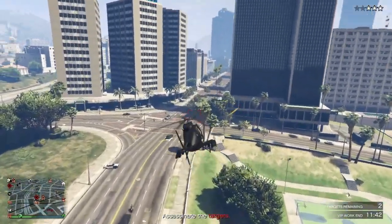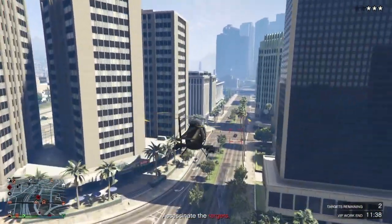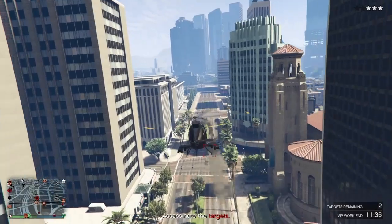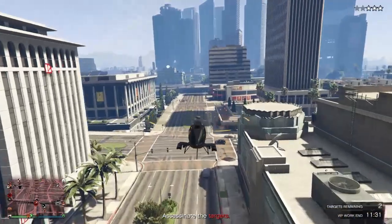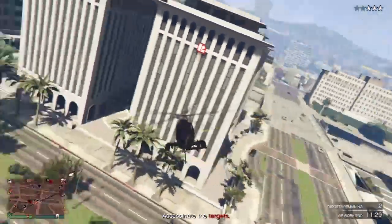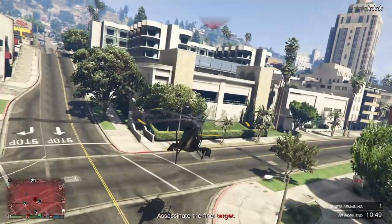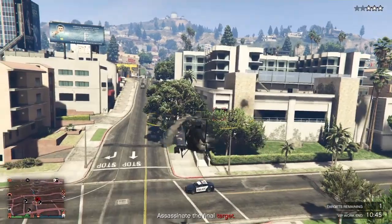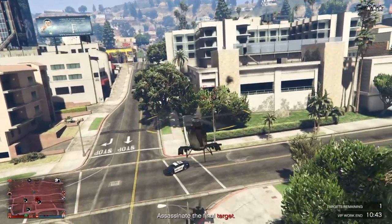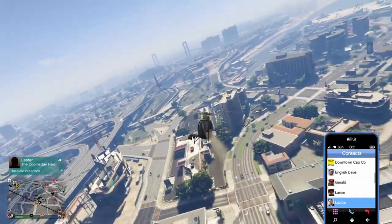One thing to note: the Buzzard is probably one of the fastest flying vehicles in the game — it's faster than the Oppressor Mark II and faster than the Deluxo. The Deluxo is a little slow in hover mode, but it's great because it has two seats, helping with heist prep when doing it two-player. The only downside of the Deluxo is its hover mode is quite slow.